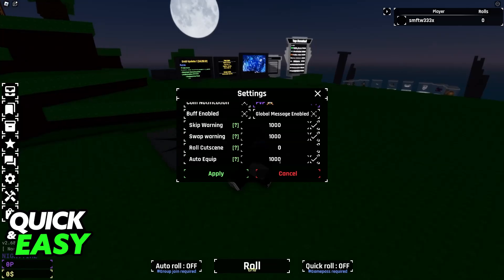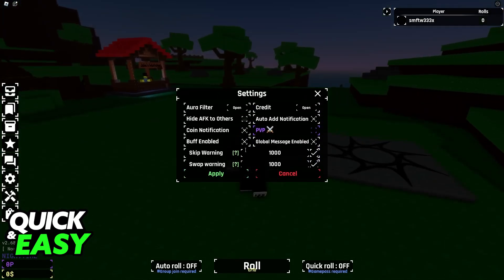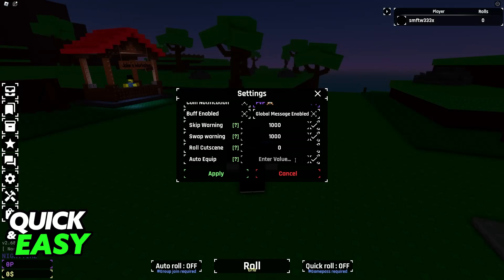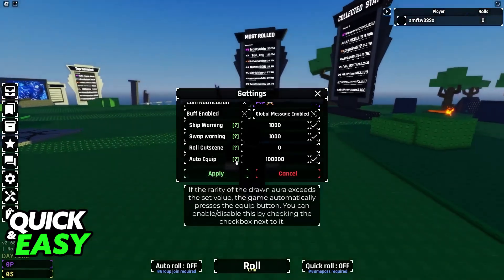As soon as this checkbox is enabled you will be good to go. Make sure to apply and this is going to be saved. Periodically you can open this menu and increase the value — as your gear gets better you might want to increase this so auto equip doesn't mess you up.